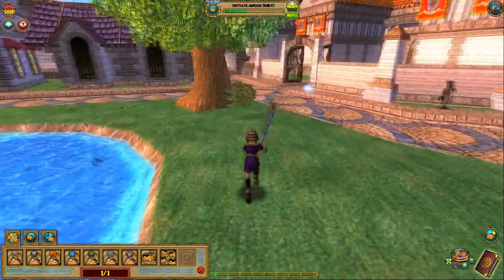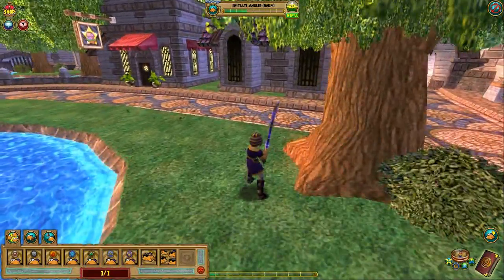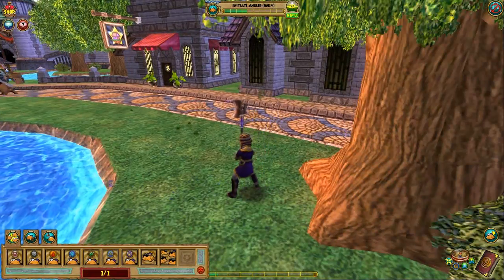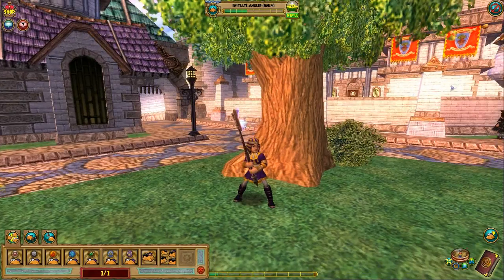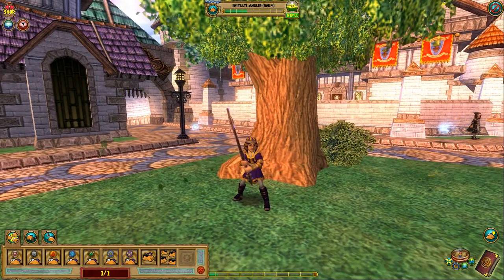If you learn how to spot the differences you can pick out the fish that you want from a pond — I'd say at least 80% of the time. Every once in a while they'll fool you, but the better part of the time you'll be able to go to a pond and pick out the fish you want.